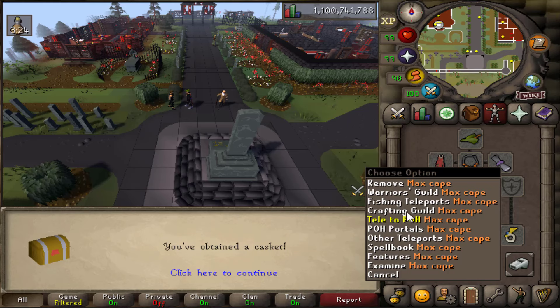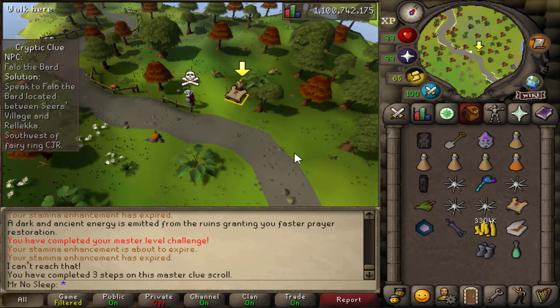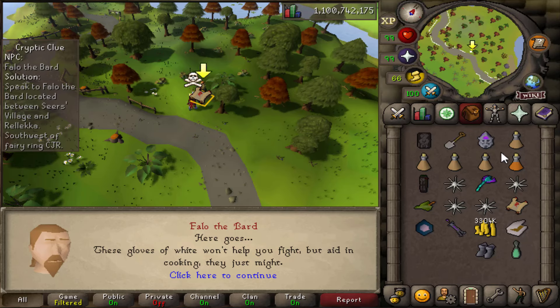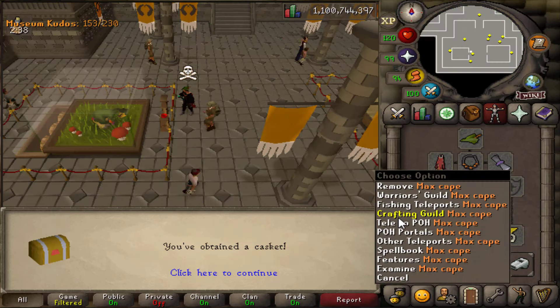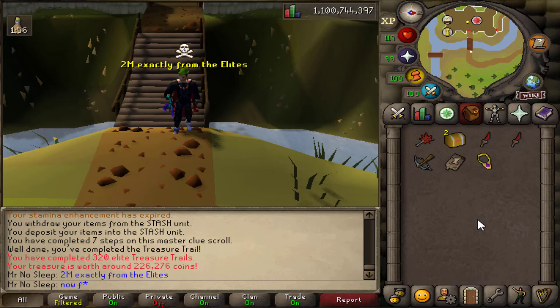Fortunately, I did not have to do Barbarian Assault for that master clue. Opening the next elite, I received another master clue — so here we go again with 'follow the bard.' Fortunately we lucked out again, so you won't see the fighter torso in this video — maybe in the next one. The last elite clue gave another 226k, so honestly above-average rewards from all these elites — exactly 2 mil made from the elite clues.